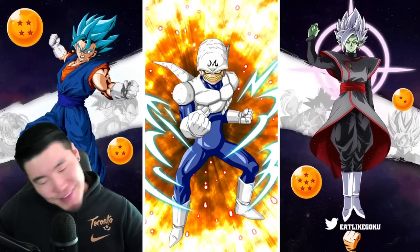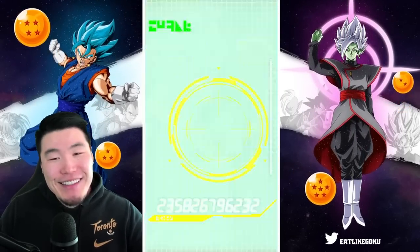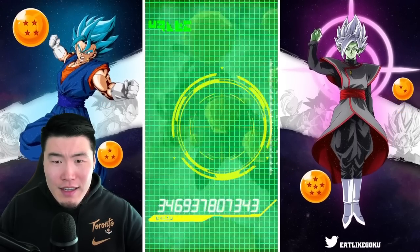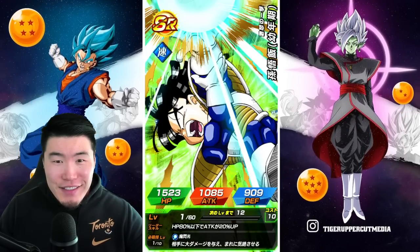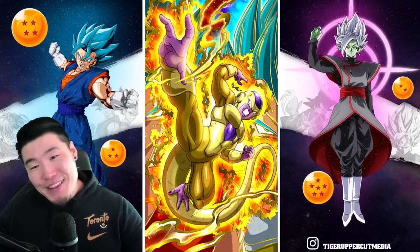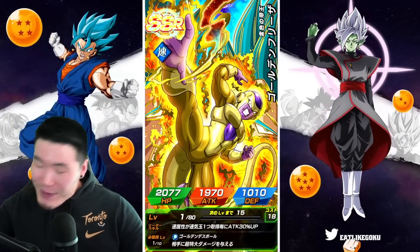Come on, come on. Fake out — nah, I thought it was gonna fake out. Super Saiyan 3 Vegeta and... LR! Golden Frieza. Not the right one though — AGL Golden Frieza. Sadly, not the LR I wanted, although I actually think I already have that LR on this account.